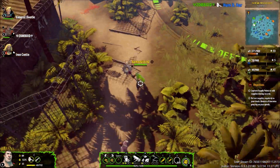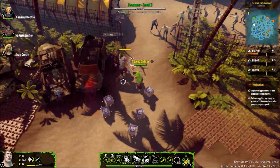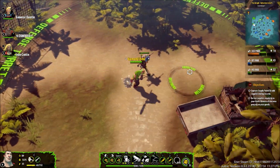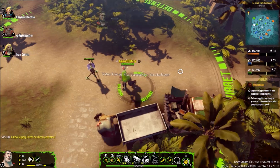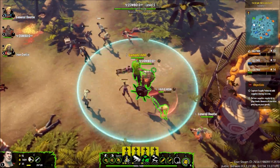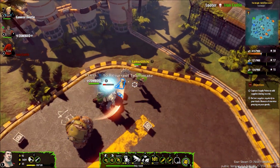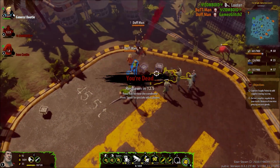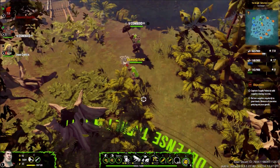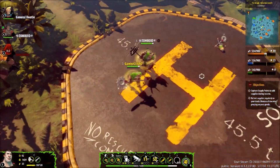Then it becomes daylight and you have to bring stuff back, and then there's nighttime. What's cool about nighttime is that the turret — which had a buttload of HP and used to protect every spawning area and truck — can now be killed because at night it attacks slower and does less damage, though it still respawns after about 40 seconds.